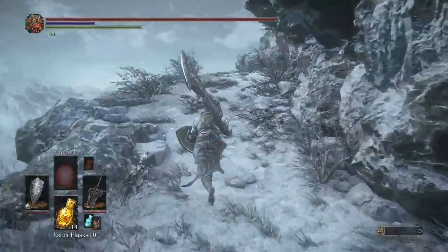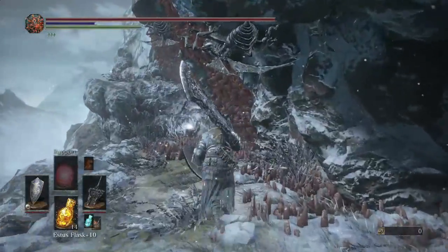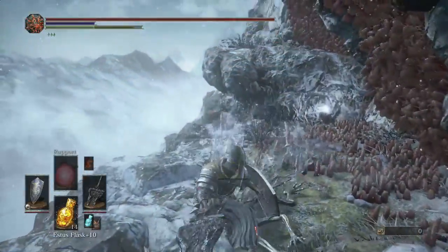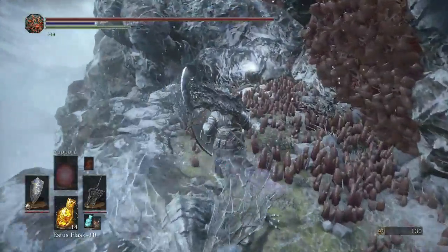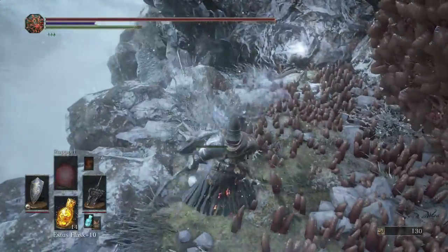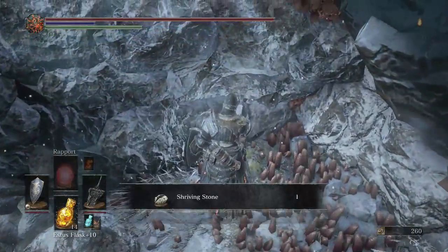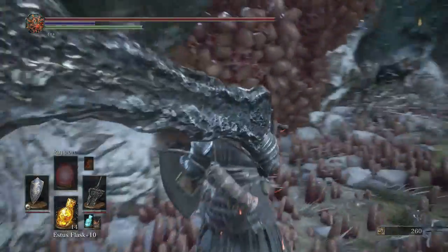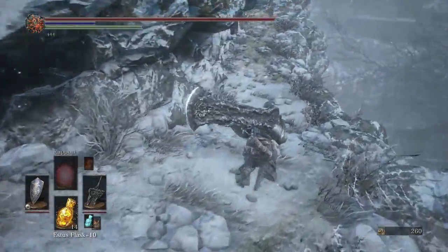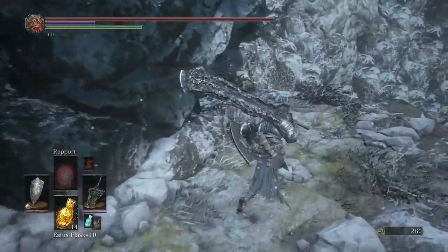Let's head around here first — there are going to be some fly enemies. There's one up above hanging there — see if I can get him to come down. Got both of those. Picked up human pine resin from him, and there's a Shriving Stone that'll remove a weapon infusion or gem. Over here are going to be a couple of the Farron followers.